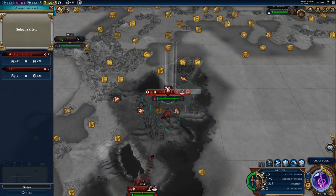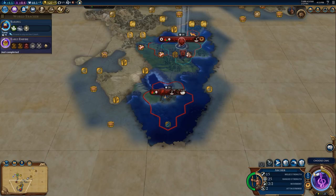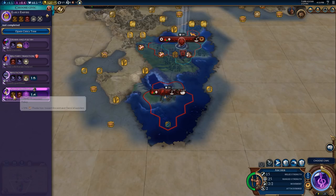Yes, Pingala into Aksu. Our governor is now assigned - five turns and he'll be there. Good. Governor title, envoy, government plaza.